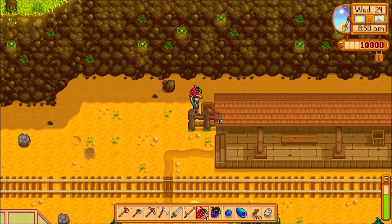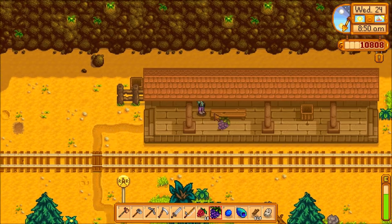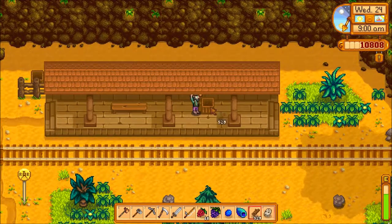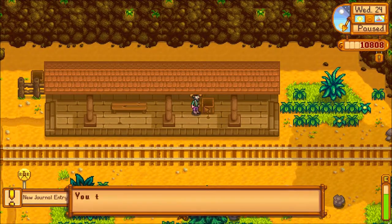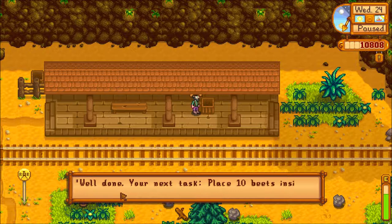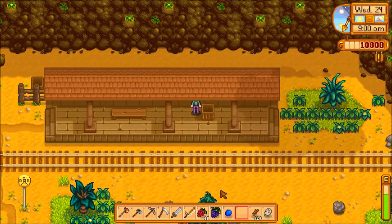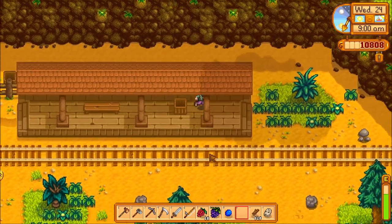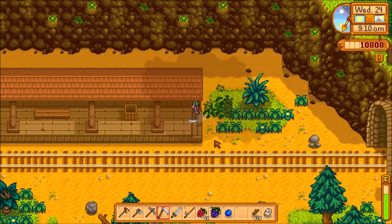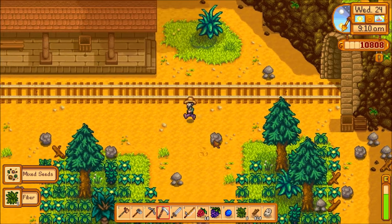So here's a box. Here's another box. Oh! You throw the shell into the box and immediately a note falls down from the rafters above. Well done! Your next task: place ten beets inside the mayor's fridge. What? Ten beets? I don't have any beets. Where do you get beets? I don't remember ever seeing them as growables.